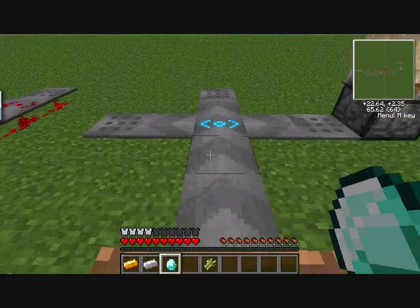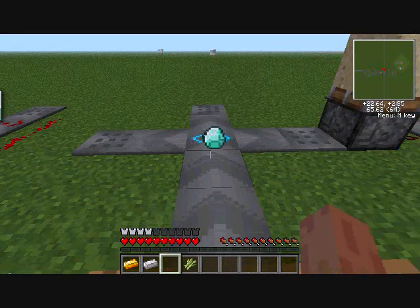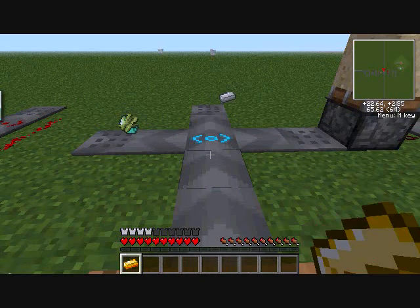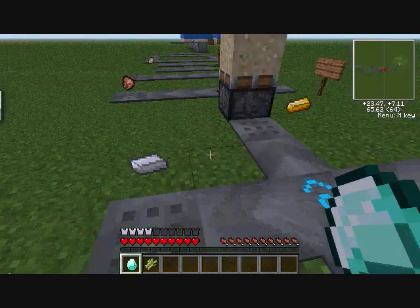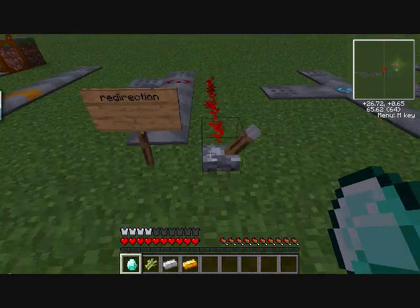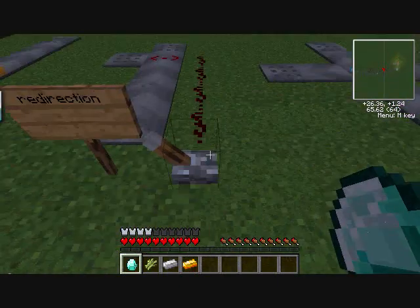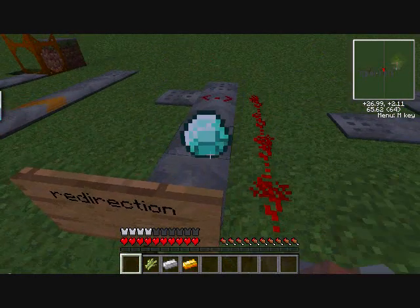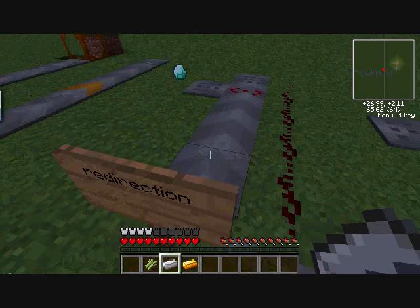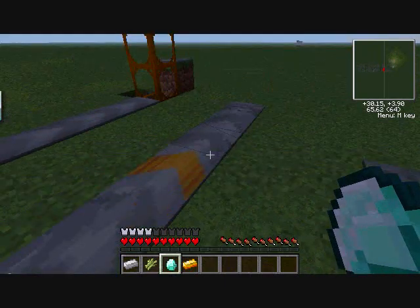If you right-click on the detector rail, you can set which items get separated. Let's say I want sugar cane and diamond to go to that side - then iron or anything else would go straight. Anything not in the initial list goes straight. The redirection belt sends items in another direction - when it has a redstone current it goes one way, and if it doesn't, items go straight.